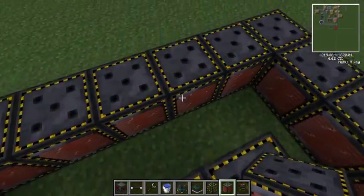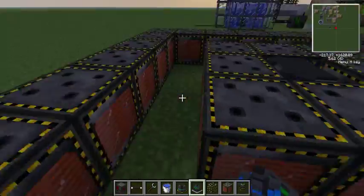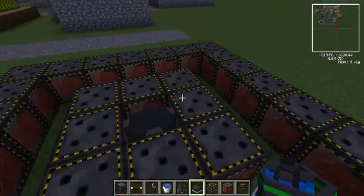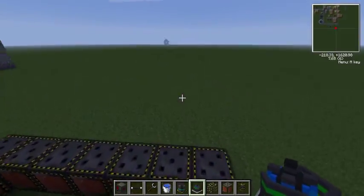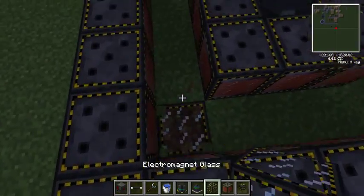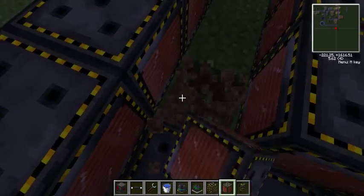How a fusion reactor works is it creates a plasma around here — that's basically superheated gas — and that heats up water which is suspended around the outside of the electromagnets. Then you use the heated water to get your electricity. You can use anything on the floor; I'm going to stick a couple of electromagnets on the floor because I don't really need it looking pretty.